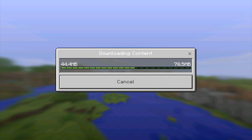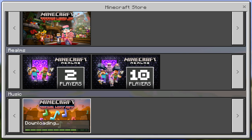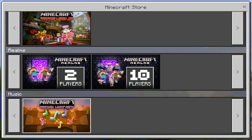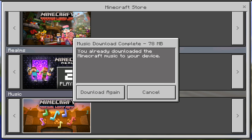So it's actually downloading the content and then you have to import it into your MCPE. You have to have good Wi-Fi to do this obviously. One thing that's a little sad about it is it's almost as much as the game itself — 78 megabytes is quite a lot.